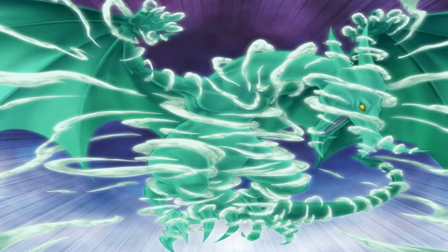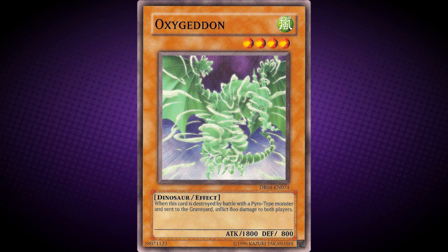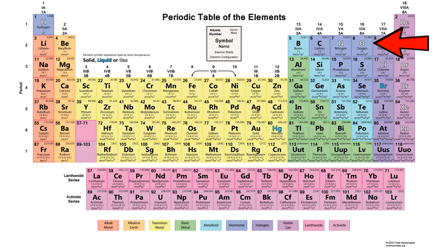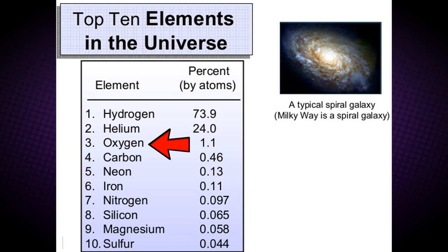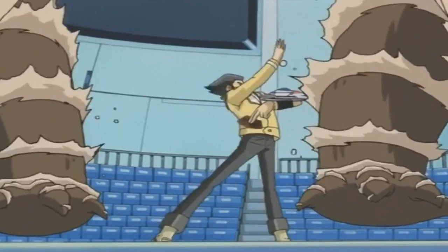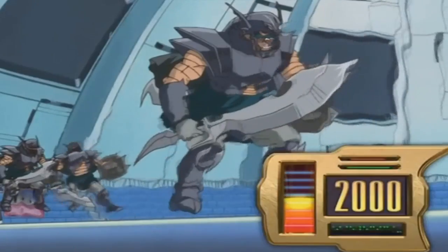Oxygeddon. Its effect is: when this card is destroyed by a battle with a pyro-type monster and sent to the graveyard, inflict 800 damage to both players. This monster's name is a portmanteau of Oxygen and the suffix '-don', which in Latin means tooth, commonly seen in dinosaur names. Oxygen is a chemical element with the symbol O and atomic number 8. It is a member of the Chalcogen group on the Periodic Table and is a highly reactive non-metal and oxidizing agent. By mass, Oxygen is the third most abundant element in the universe, after Hydrogen and Helium. Oxygeddon's effect is a direct reference to the process of combustion. This monster appeared in episode 12 when Bastion Massewa used this card against Chazz Princeton. After Bastion summoned this card, he used it to attack and destroy one of the weaker Ojama soldiers.